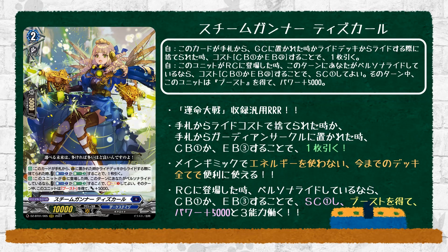Finally, the generic Steam Gunner Discard, which is a grade 1 with 10k power. The first skill is: auto — when this unit is placed on guardian from hand or discarded from hand for the ride deck, cost counterblast 1 or energy blast 3, draw a card. I'm pretty sure every generic cycle card for this set will have the same first skill. The second skill is: auto — when placed on rear guard, if you persona rode this turn, cost counterblast 1 or energy blast 3, you may soul charge 1, and during the turn this unit gets the boost ability and +5k power. Being a generic card, it's debatable whether you have room to run it, but overall it's not too bad. It really just depends on what deck you're playing.